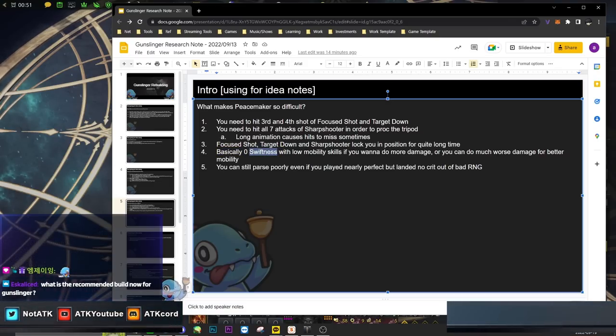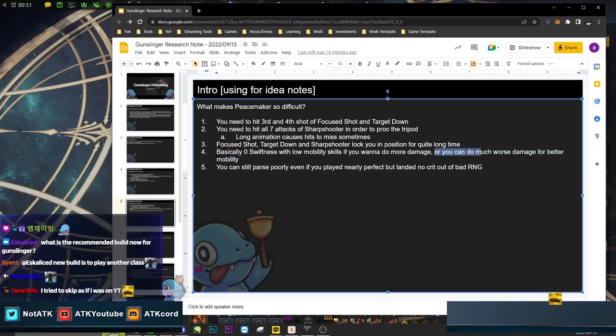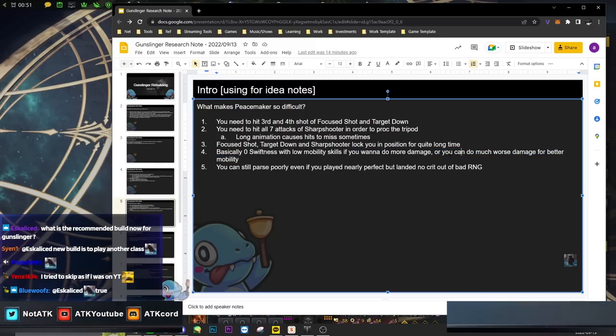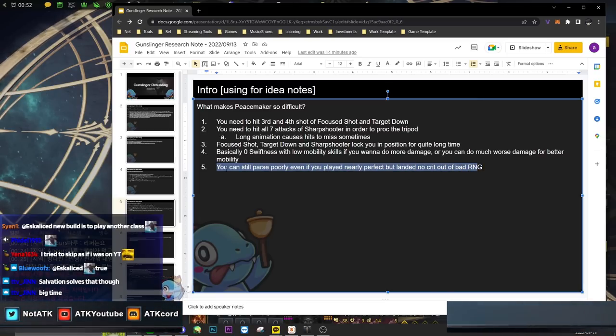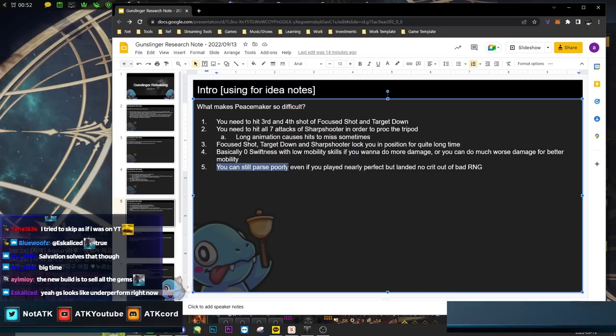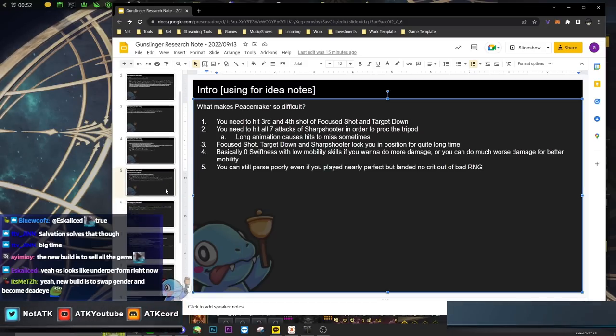With basically zero swiftness — what most people run now — you have low mobility skills. If you want damage you'll be very slow, but adding swiftness decreases damage, so it's a tough tradeoff. Even worse: Gunslinger can still parse poorly even if you played nearly perfectly, because if you're not critting due to RNG — and since you can overcrit you have to turn crit down — you might land your rifle 100% of the time but see too many white numbers. There's just so much conditional stuff required to play perfectly.